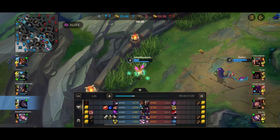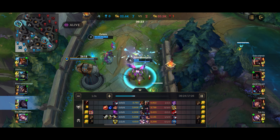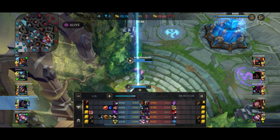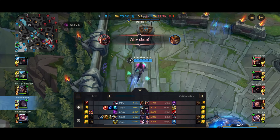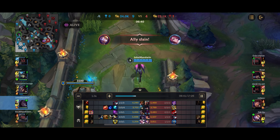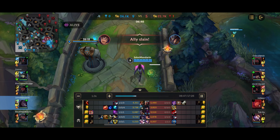All I was doing was auto-attacking her, and lo and behold, I managed to proc my passive and escape with my life. That was a major oof for the Caitlyn — she tried to punish my mistake, and it really was a mistake on my part — but it turns out she just died instead and I got away scot-free. Really unfortunate for the enemy team.